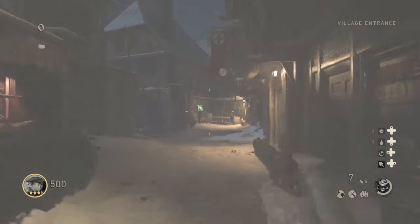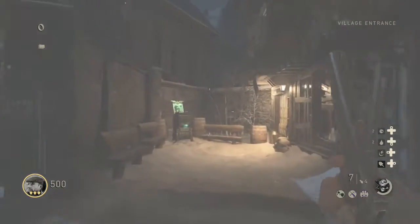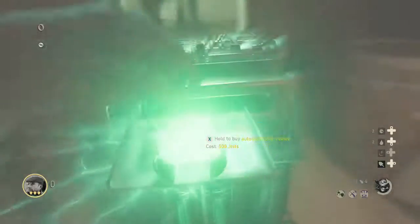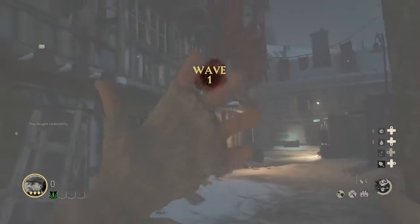As you can see I have gone and bought the Self Revised Blitz. This is a Self Revised perk basically. You now need to gain some points and once you have done that you need to head by the door that leads into the main area.